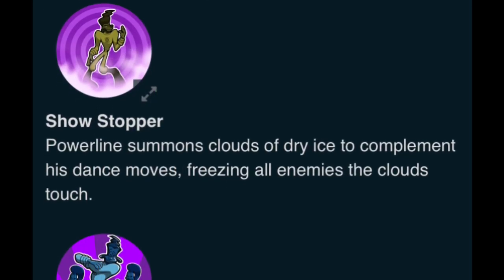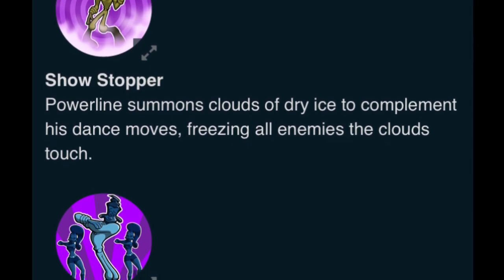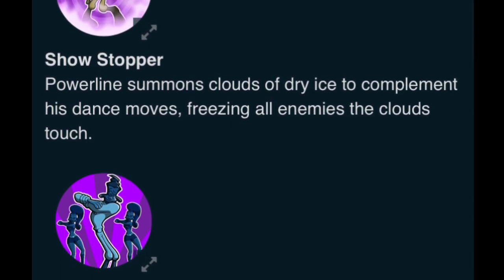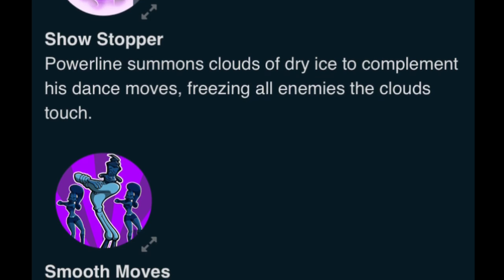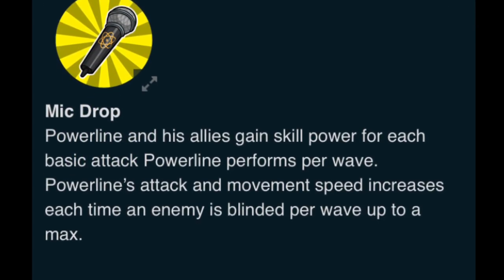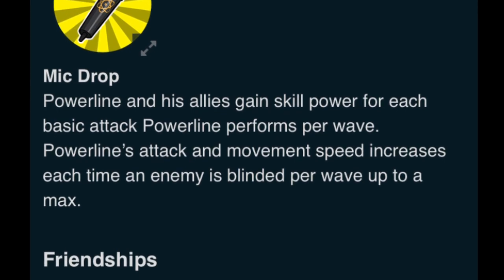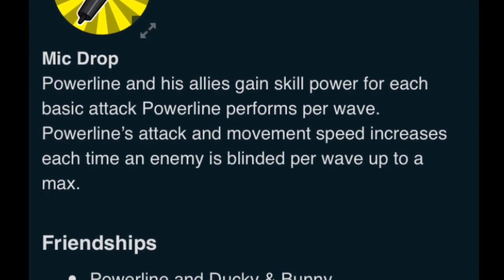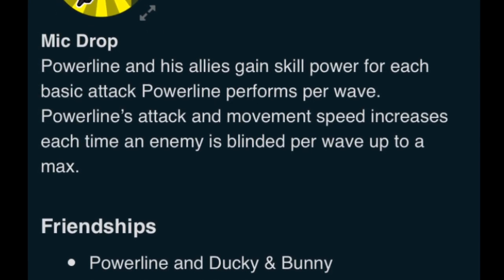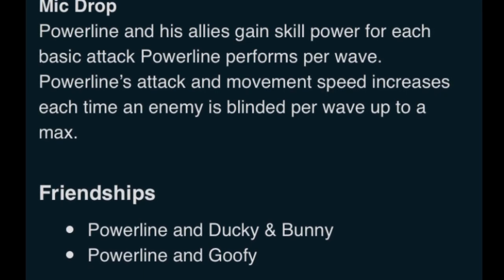Then the Showstopper — he freezes his enemies, so he has a freezing power. His Smooth Move is kind of a shield towards those that are blinded. Then his Red Skill, the Mic Drop, helps all of his allies and his movement speed. His friendships are with Ducky and Bunny, and also with Goofy, which makes a lot of sense for Goofy to be friends with him.